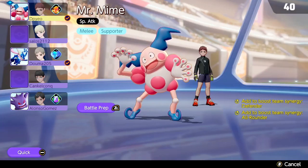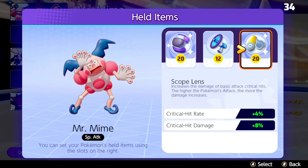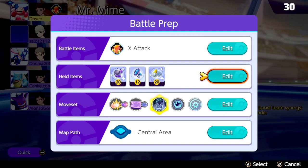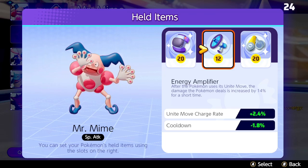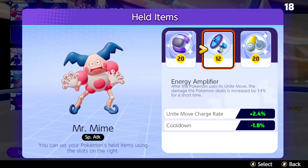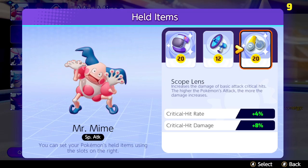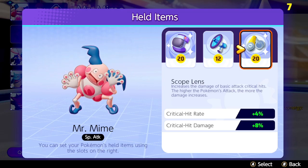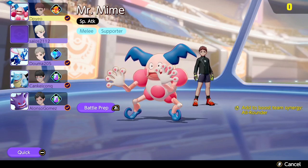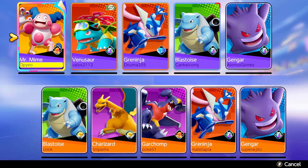The held items I'm using are Score Shield, Energy Amplifier, and Scope Lens. Energy Amplifier is so that after Mr. Mime uses his Unite Move, it increases damage dealt by 14 percent for a long time. Scope Lens is so you can get more crits than usual, and Score Shield protects me from getting hit. I'm also using X Attack so my moves can do a ton more damage.